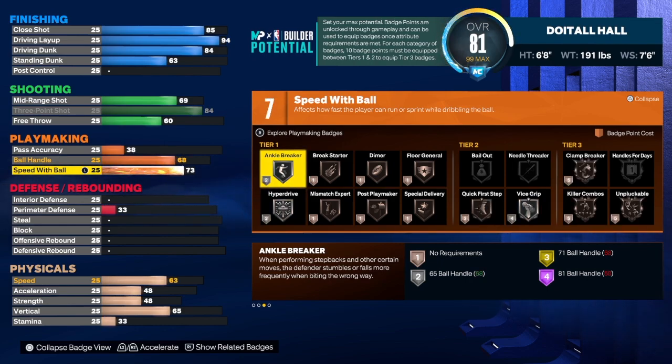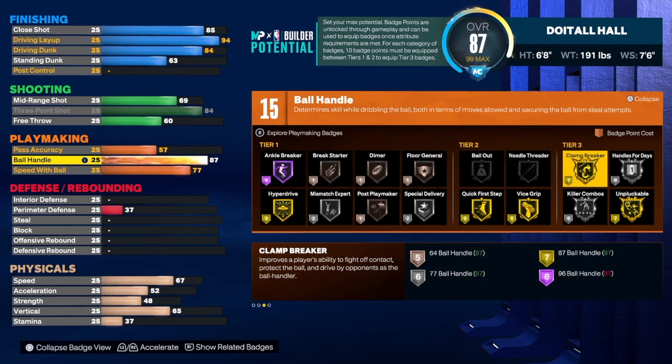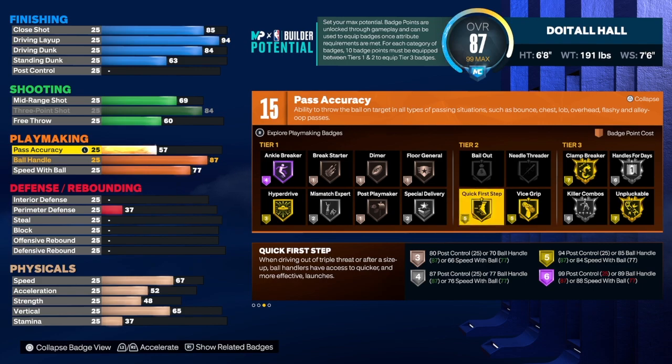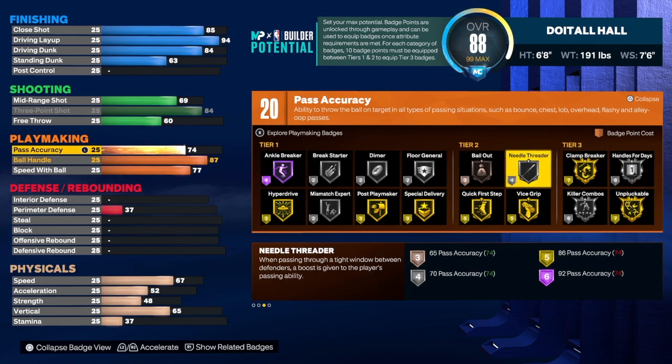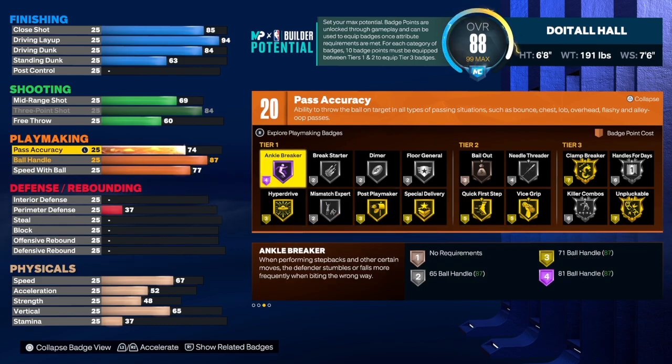For speed ball, we're going to get that to a 77 — you don't want to take it too high and change the name of the build. For ball handle, we got that at 87. If you take it too high it may change the name of the build, so we left it at 87, which is pretty good. Having gold clamp breaker on this build is really, really important, and quick first step on gold as well. For pass accuracy, we do have a 74. We do get 20 playmaking badges. I would use unplugable, handle for days, clamp breaker, needle threader, quick first step on gold, hyperdrive, and anchor breaker — everything else is pretty much icing on the cake.